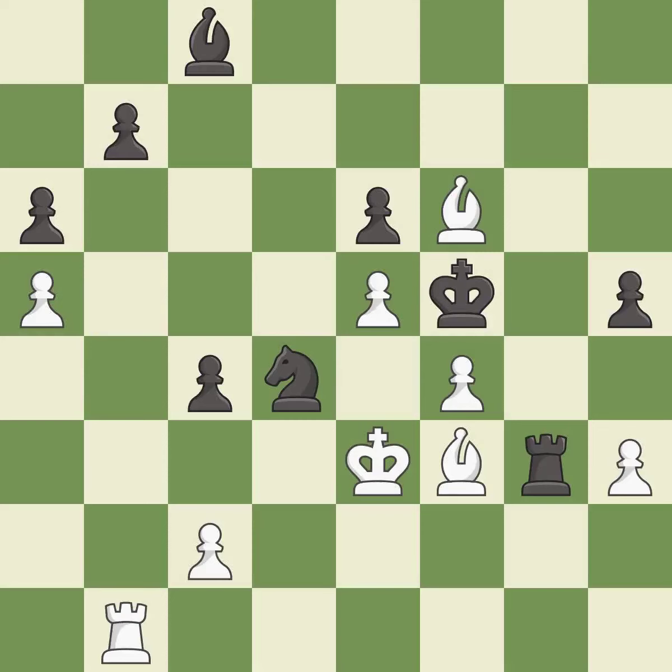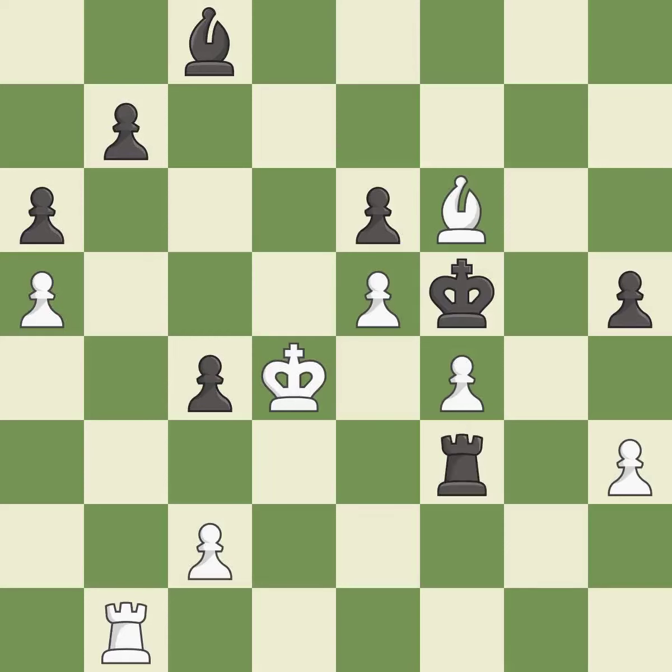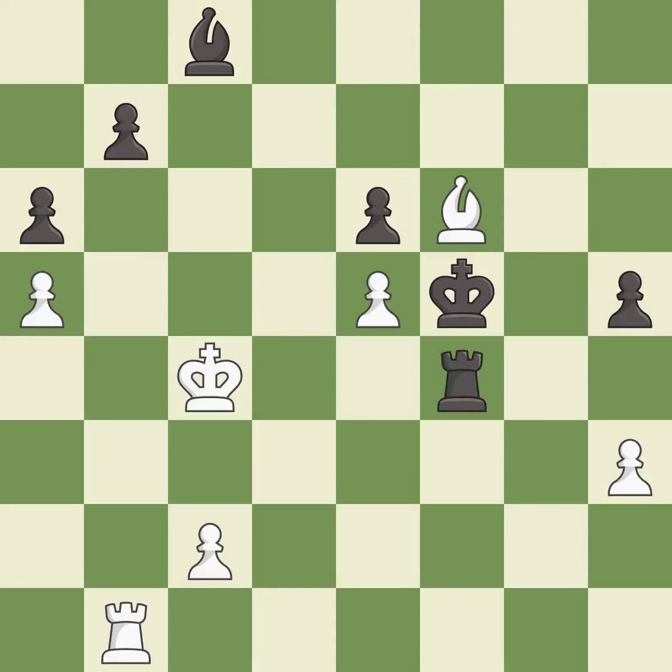This is the only move that works — it is a great move. Recaptures — it is best. This captures a bishop and eliminates a threat. This is the only good move. This is the start of the endgame and black is equal — it is best. This threatens to take an open file with a rook — it is best. This overlooks an opportunity to increase a bishop's scope by moving it to a better square — it is a mistake.